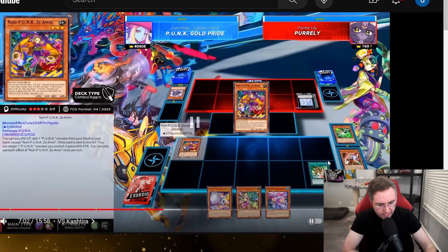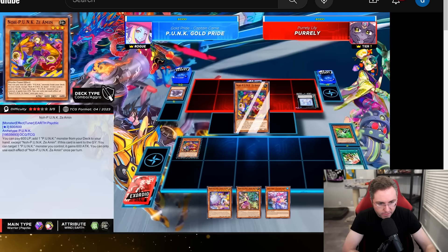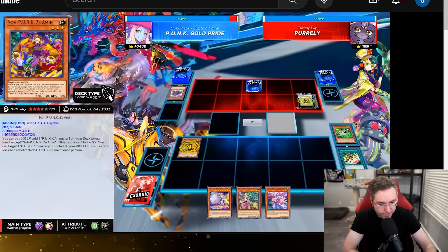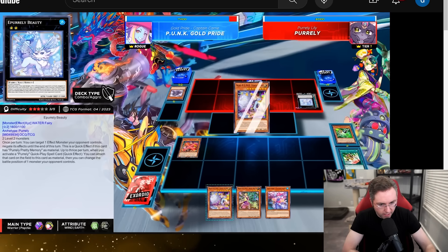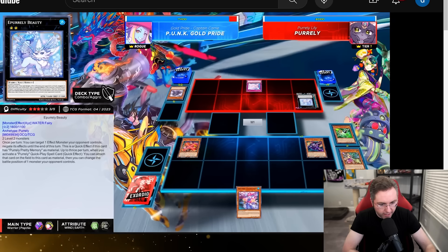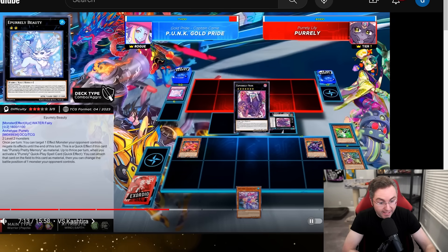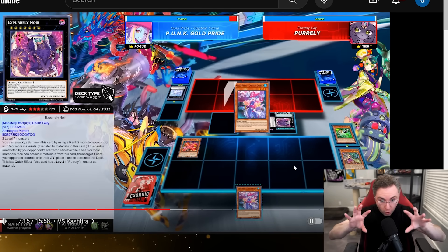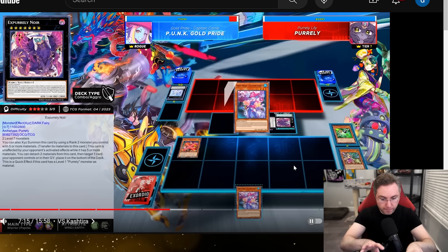We're going to Emergency Teleport — unfortunately semi-limited. We've got the Zyaman. It's important to be lower life than the opponent so we can special summon our Gold Prides from hand. Beauty is going to negate — okay, we've got a follow-up with Foxy Tune. We'll keep Captain Carry in hand. Now they're going into X Purely — no more spinning, no more disruptions. All we have is uninterrupted Gold Pride after going through the disruptions with the Punk engine.